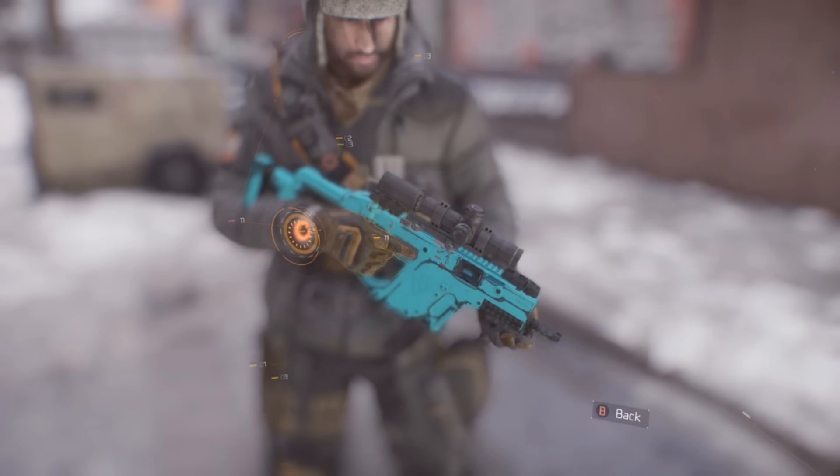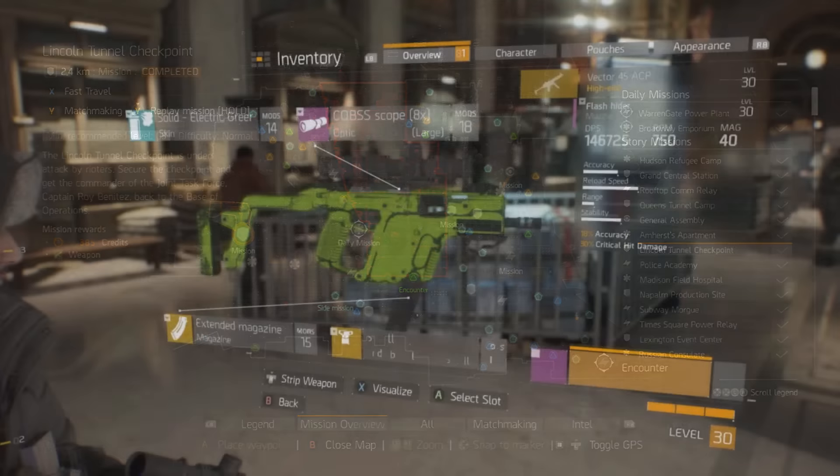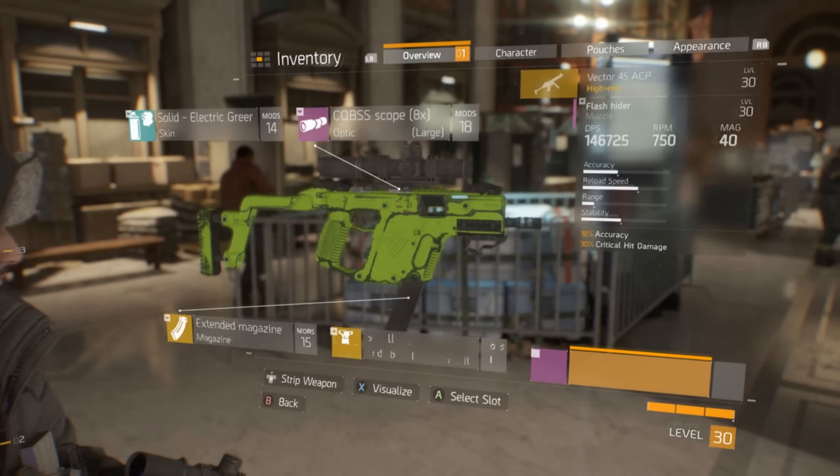The next one up is the solid teal skin. I think this one looks pretty cool as well. This one is from the Lincoln Tunnel Checkpoint mission — defeating Finch has a chance at dropping it.